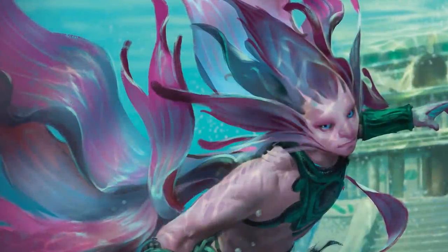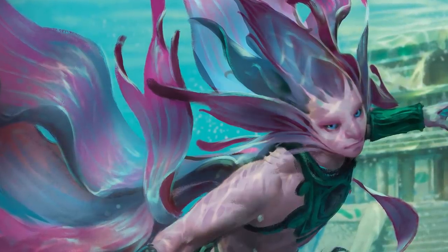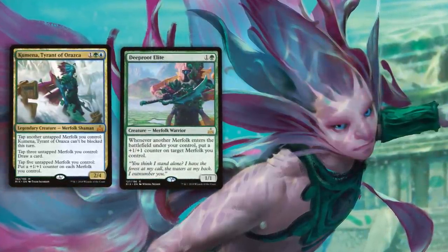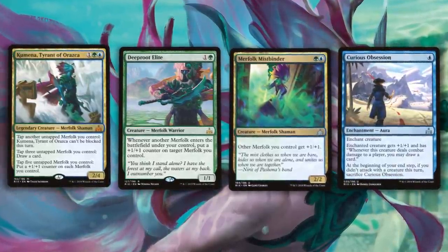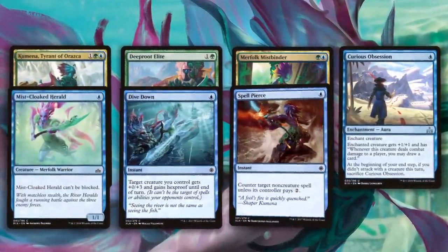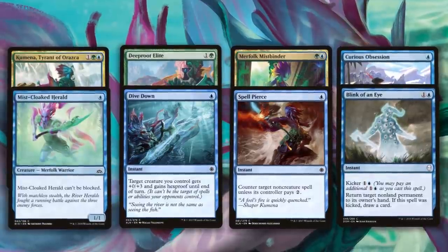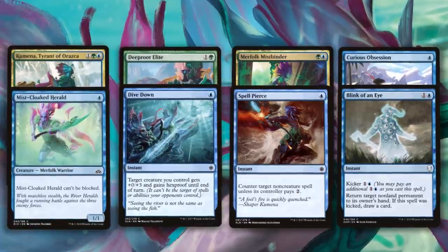To recap: this deck uses all the wild cards available when you first launch Arena. Our one Mythic wild card becomes Kumena, Tyrant of Orazca. Our two rare wild cards both become Deep Root Elite. One uncommon wild card becomes a Merfolk Mistbinder, and the other three turn into Curious Obsession. Our eight common wild cards are split between four Mistcloaked Herald, two Dive Down, and two Spell Pierce. Two Blink of an Eye are in the deck and included via other pre-con decks you receive on Arena.